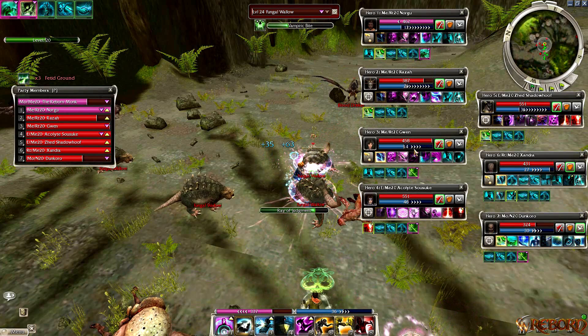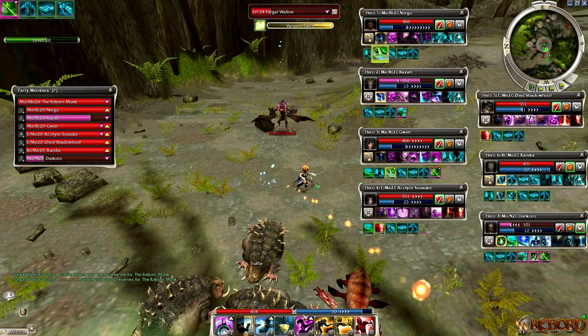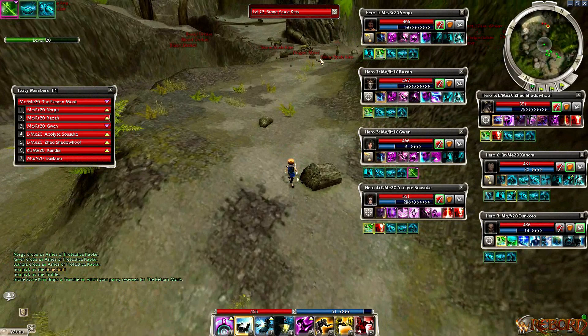Some people might ask why not replace the two Elementalists with Necros. That's actually another support team build I've already posted in previous videos. You could do three Mesmers, then two Necros - one Necro as a heal support with blood damage, and the other running a minion build for frontline help, using sacrificial support so minions go in and do damage while helping offset pressure on the party.